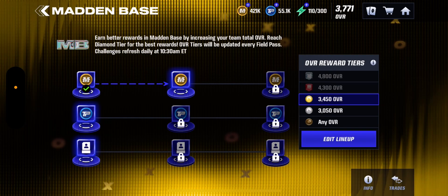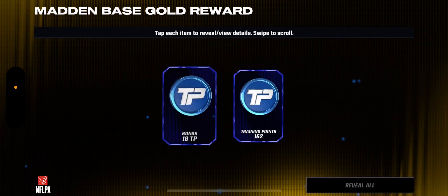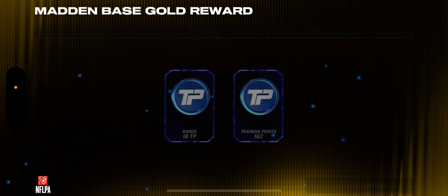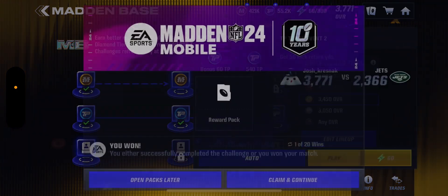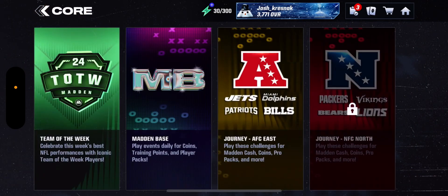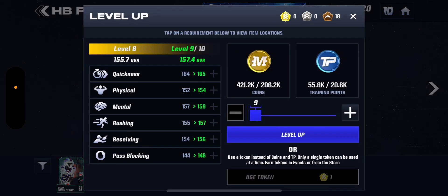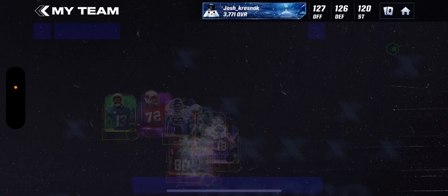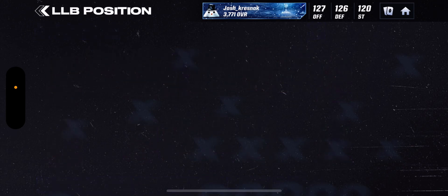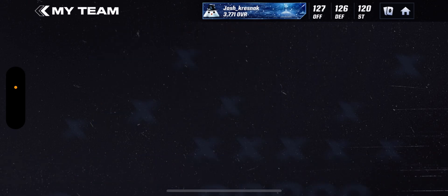When it comes to Madden base earning, coins and trading points are very important. If I want trading points, I just auto it — I don't play it unless I have to, or unless you want to, really up to you. I'm just going to auto it, get my training points. Then if we go to my team, I could upgrade McCoy if I wanted to, but I'm saving it for Brian Urlacher — once I get the mythic I'm going to max it out. They're very important to upgrade your players; you need to do that to get a really good team in Madden Mobile 24.